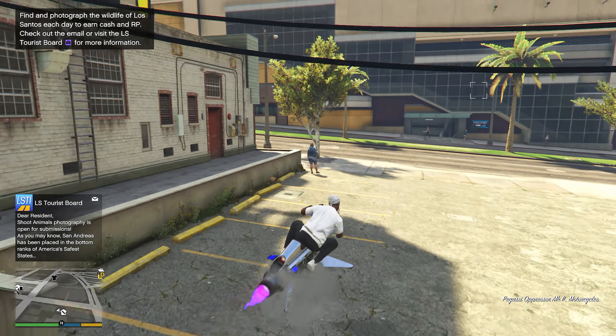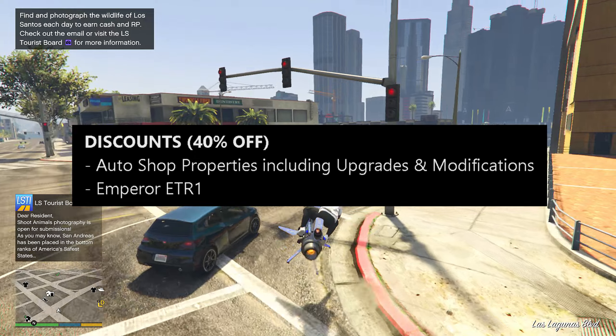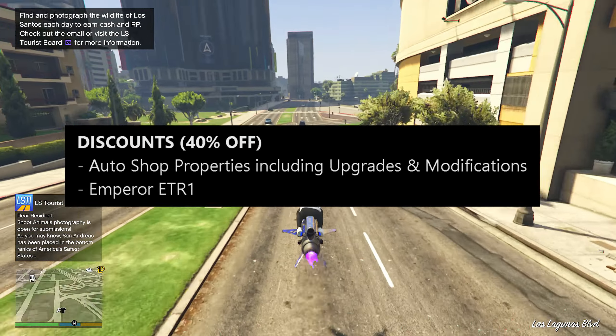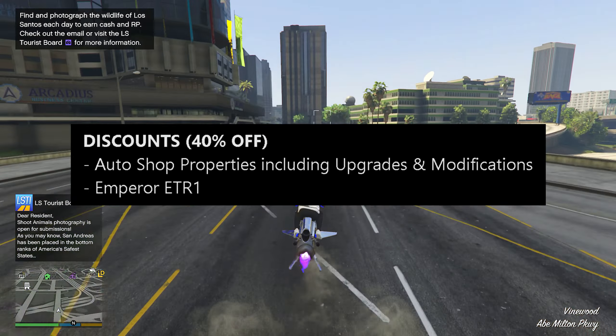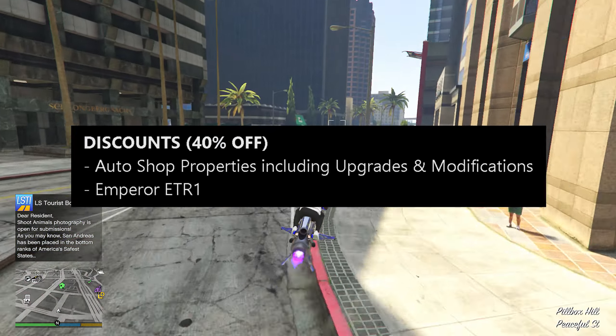Moving over to discounts, we first have 40% off the Auto Shop property including its upgrades and modifications. If you do not own an Auto Shop yet, I would definitely recommend purchasing one — they are very good. You can also do the robberies inside the Auto Shop for some additional cash.